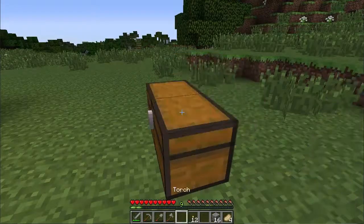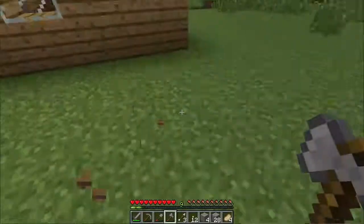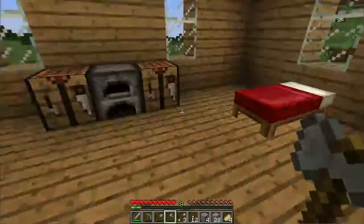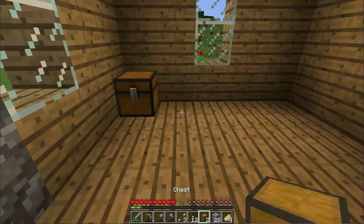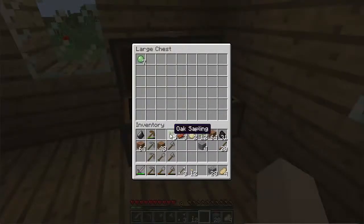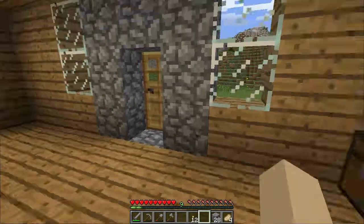We want to get stocked up on supplies for the day ahead, maybe the next couple of days. If we really get down to that cave and there's some really cool stuff down there, we're going to want to be down there a while. Sun's coming up, let me get my sword out. I put an overhang under my house and there's probably something hiding out here. Oh, I have a chest out here too - I totally forgot about this chest!